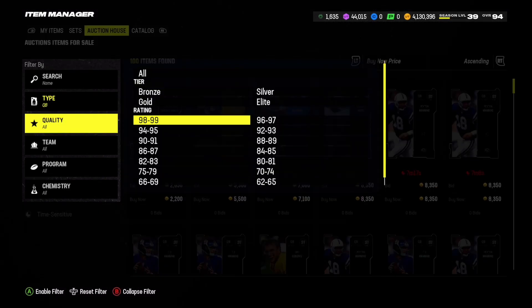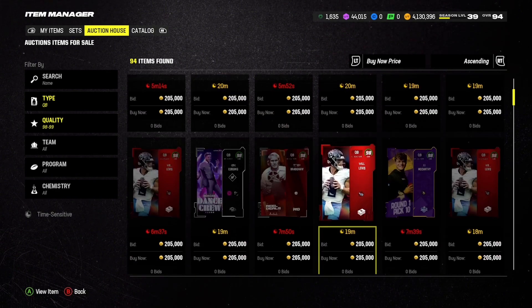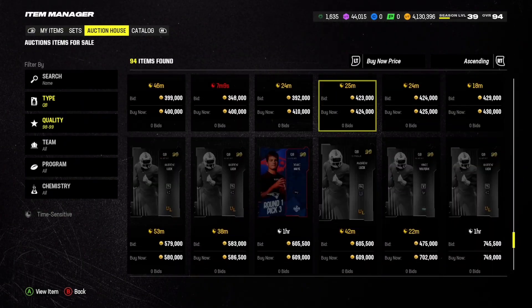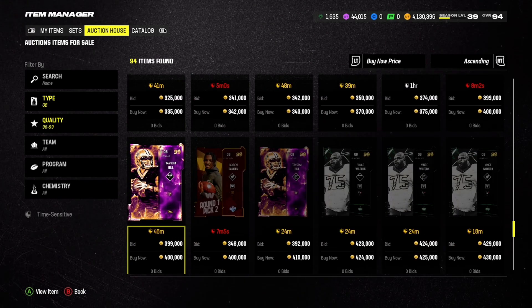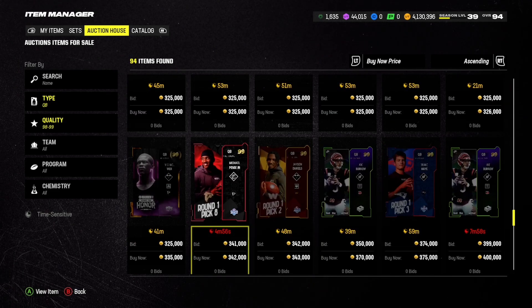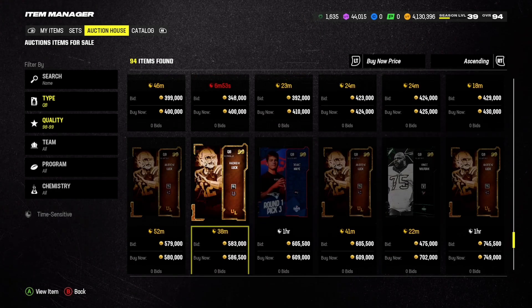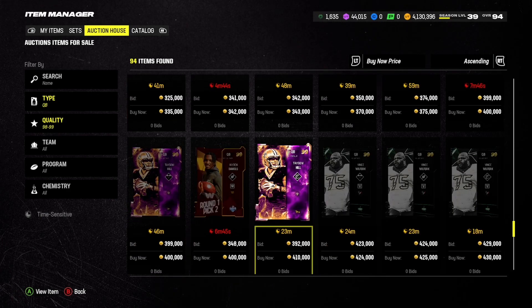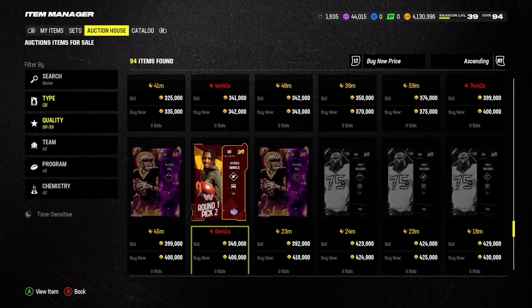We're looking at a 98 or 99 quarterback here, hopefully a pretty good one. Nearing the 500,000 coin range — but there's actually no quarterback for exactly 500,000 coins. Looks like we're going to have to settle for a little less. There's Taysom Hill; Andrew Luck is just too much at about 60,000 over. It's really come down to Taysom Hill and Vince Wilfork.